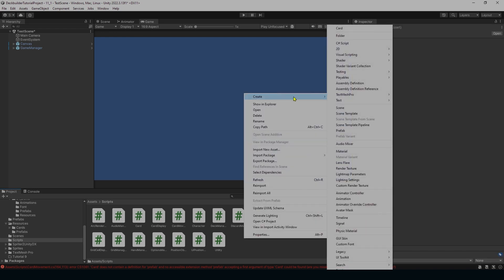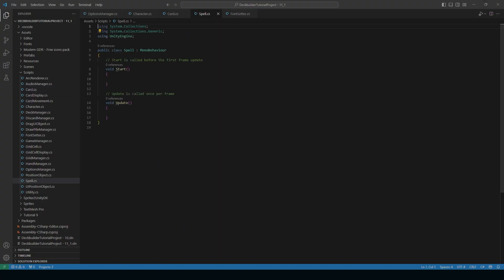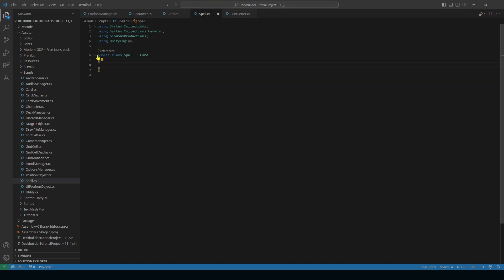Right-click, create a new C# script named 'Spell'. Open it up, add the using statement for your namespace, change it to inherit from Card, and delete the default contents. Copy the CreateAssetMenu attribute from the character script, change it to 'New Spell Card' with menu path 'Card/Spell'.